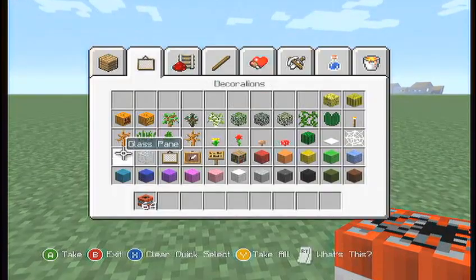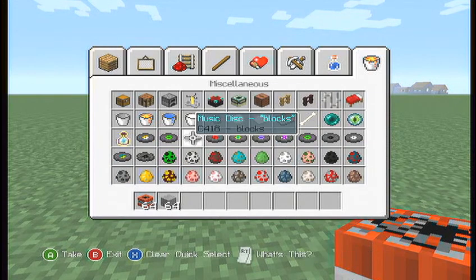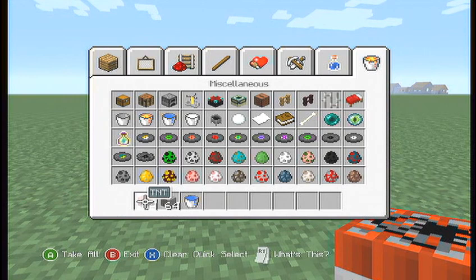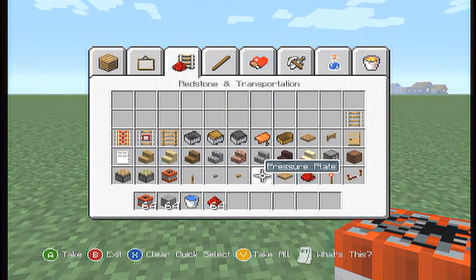Now we're going to teach you how to build it. The materials you're basically going to need are: stone, a water bucket, any block, TNT, redstone, a pressure plate — and that's about it.